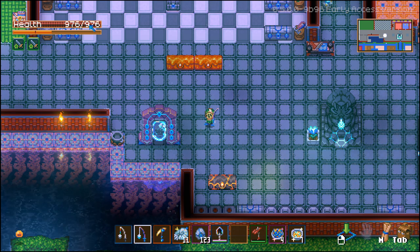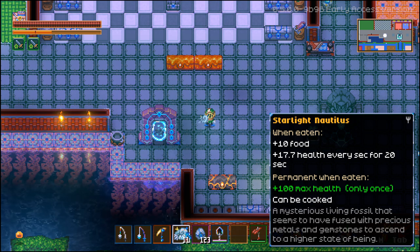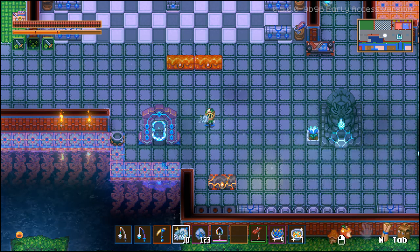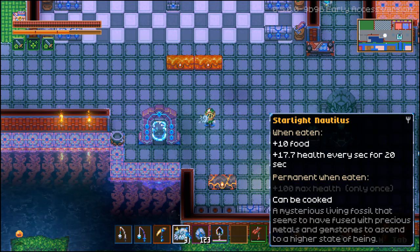You can only eat it once and get that buff. Right now my base health is at 976. If I eat one, my permanent base health goes to 1076. If I try to eat another one, I'm still at 1076 — you cannot eat more than one and get that buff. You'll notice the +100 max health indicator was green and is now grayed out, so I can't use it anymore.